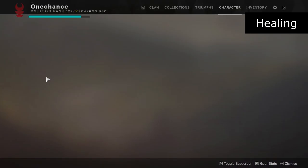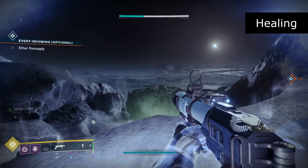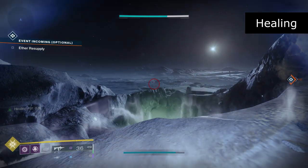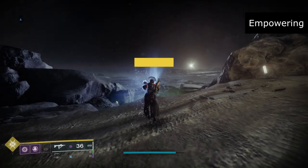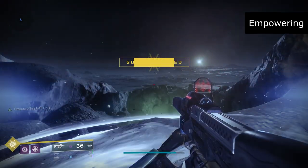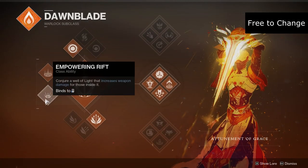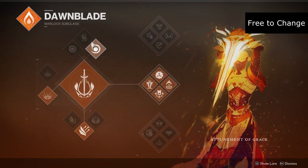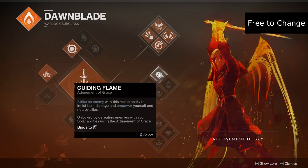The class abilities you can choose from are the healing rift, that conjures a whirl at your feet that continuously heals those inside it, granting an overshield for those who are already at max health. The other option is the empowering rift, that grants increased weapon damage for those inside it. These abilities on all classes can be changed in real time in most activities, meaning you can switch between class abilities, your jump and your grenade, though you will need to wait for cooldowns if you change ability trees.